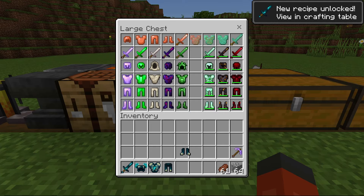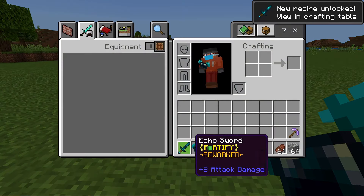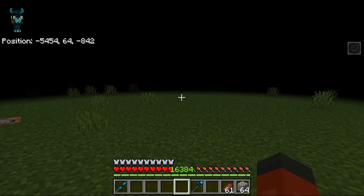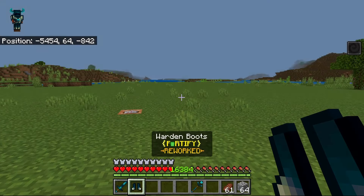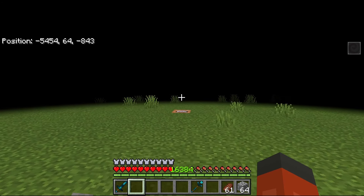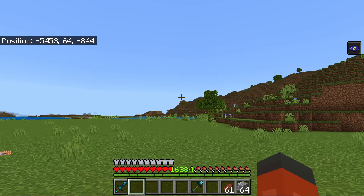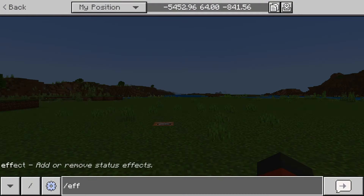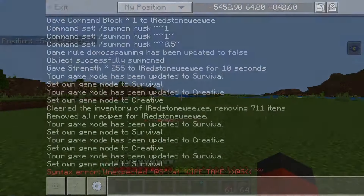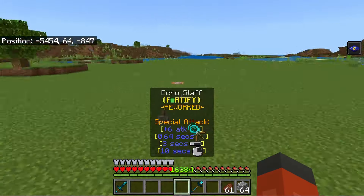Now let's move on to the Warden set. I'm sure you guys are familiar with this one. Nothing has changed since before the rework. You still can't see anything for the first 10 seconds — you get this darkness effect. And then after 10 seconds, you're going to have night vision. And you cannot be affected by blindness and also darkness, which is very nice when you're exploring ancient cities or just mining in general.